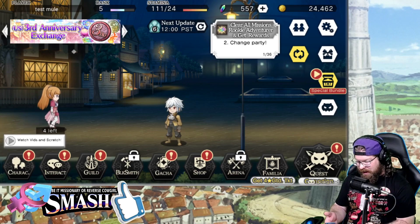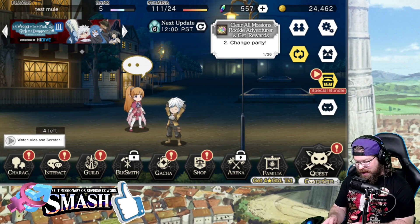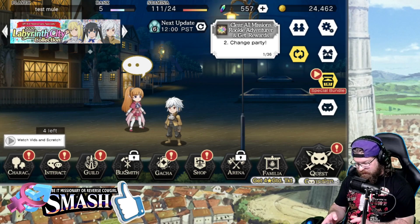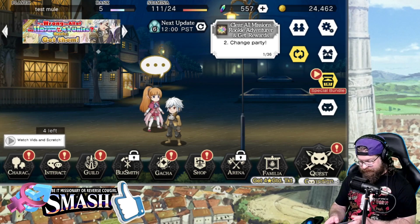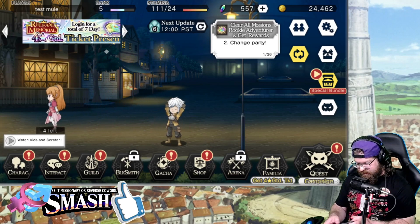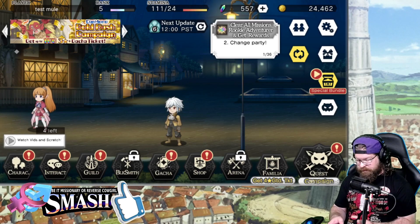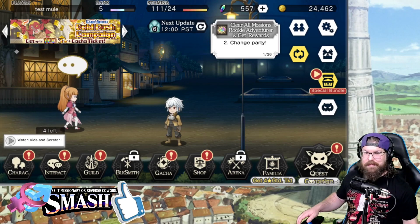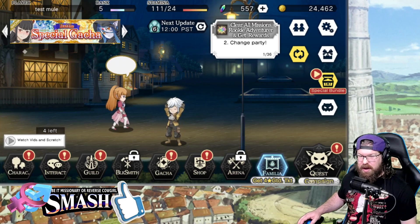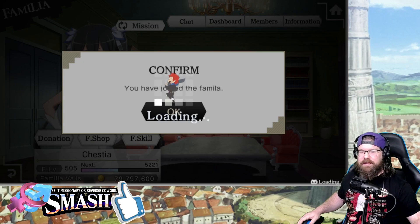I'm going to go ahead and manage my requests on my main account. We got a bunch of requests right now — there we are. Boom, I have now been added to the Familia. So now when I go in here: 'You have joined the Familia.'